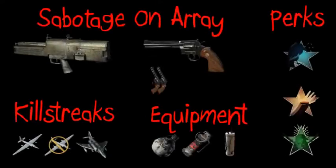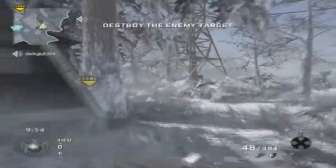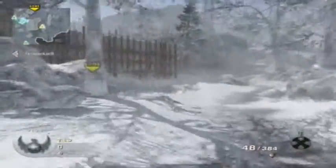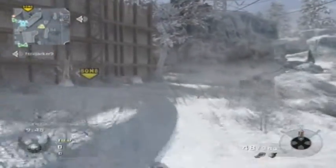What's up guys, PhoneJackin9 here and I've got some sabotage on Array using the G11 no attachment, the Python dual-wield, perks of Scavenger Pro, Sleight of Hand Pro and Ninja Pro, the killstreaks Spy Plane, the Counter Spy Plane and the Napalm Strike, and equipment concussion grenades and motion sensor.